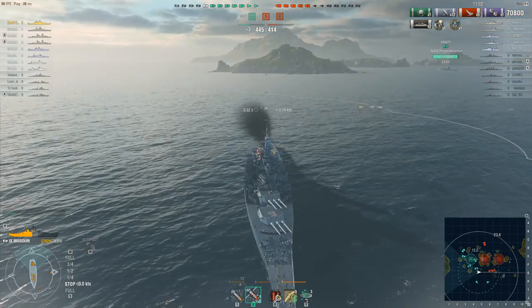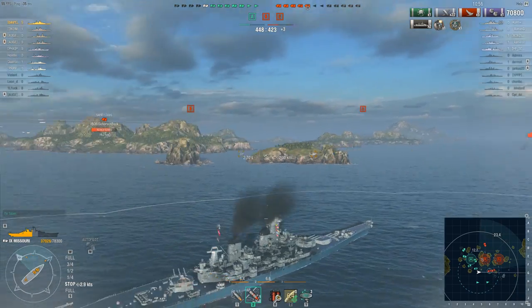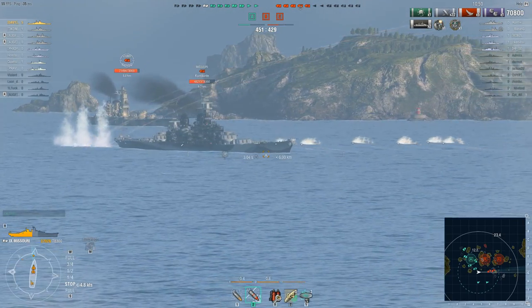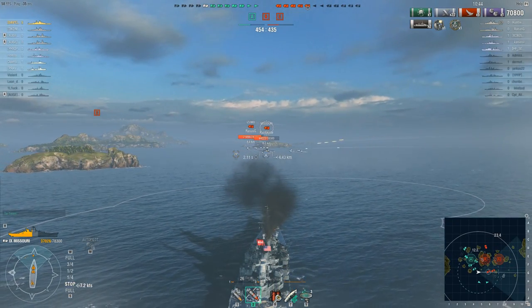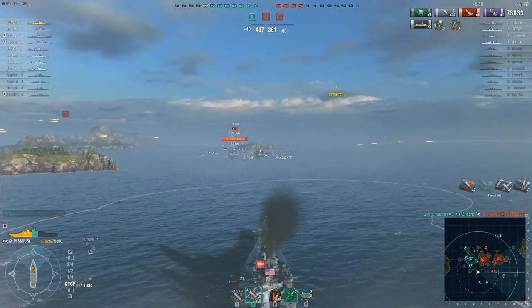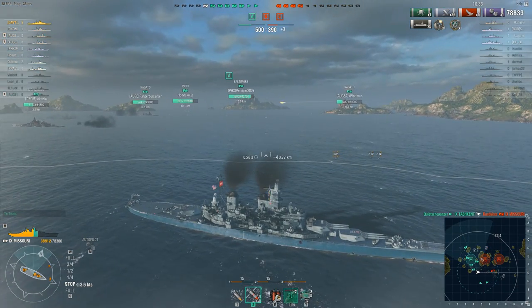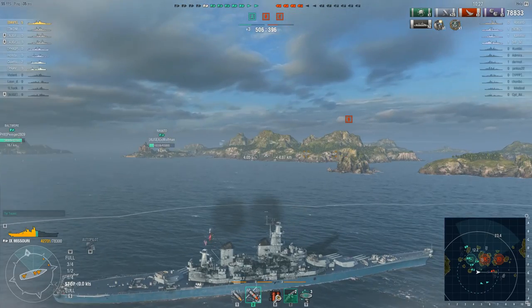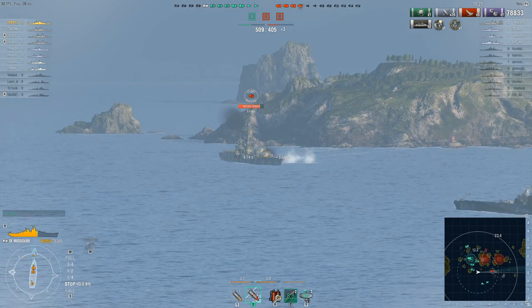The torpedoes go in on the Missouri. This poor Missouri — I said at the beginning that generally if you see a Missouri in the lineup they're probably going to be a pretty good player. Well, he's screwed and he knows it. It doesn't matter which way he turns — there are seven ships shooting at him. He powers forward to use his radar to spot Barsi inside the smoke screen, and he does, but he doesn't survive the encounter. The moment you start turning the ship around you're going to get broadsided by somebody, and he got finished off by the flooding caused by the torpedoes from the Tashkent.